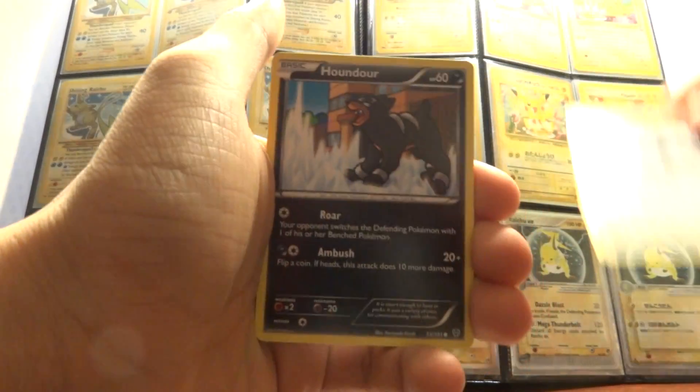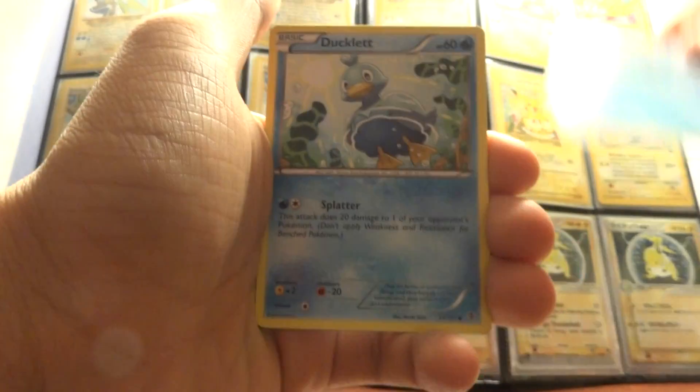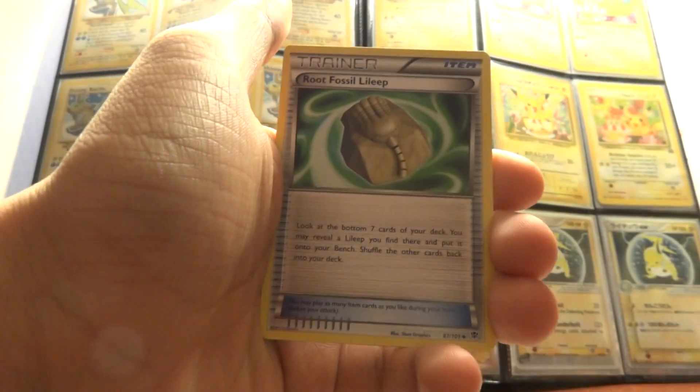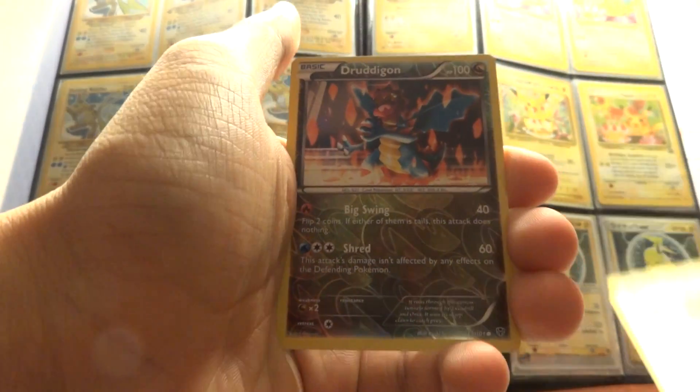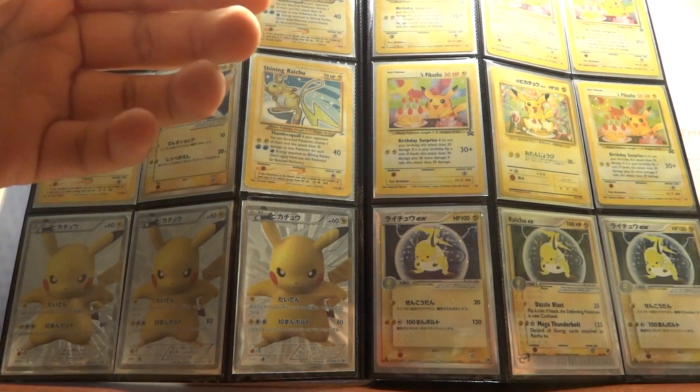Next pack: we have an Aeron, Houndour, Karrablast, Remerade, Ducklett, Ursaring, Iris, Root Fossil, a Reverse Druddigon, and a Machamp holo. Two holos — that's nice!